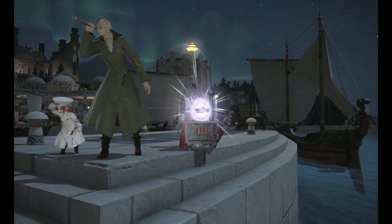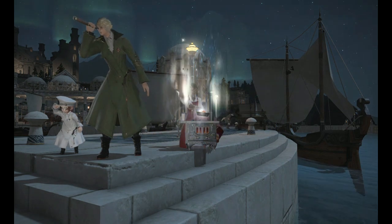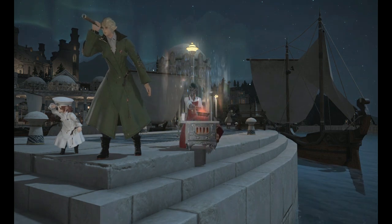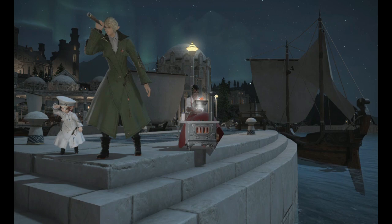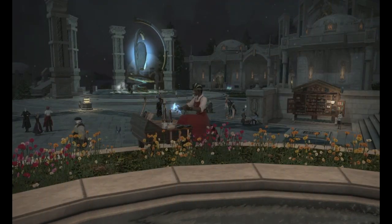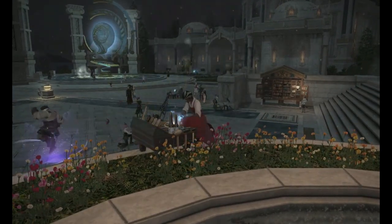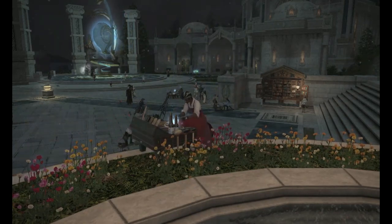Having at least one level 90 Botanist retainer and one level 90 Miner retainer is going to help a lot with making gill with lev quests. Without a Disciple of the Land retainer, gathering materials for more than 10 levs is really going to feel like work. If you have them adequately geared, they can gather 50 crafting materials from previous expansions as well as 20 crafting materials from Endwalker. As we get deeper into the expansion, gear will improve and your retainers will be able to gather even more.